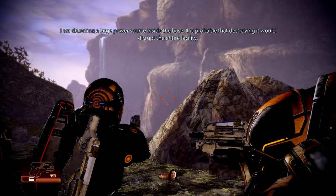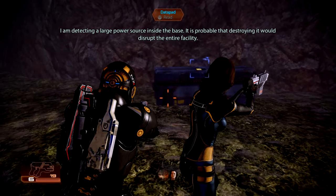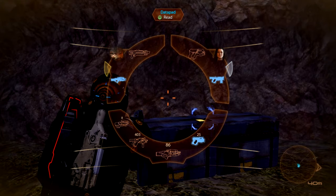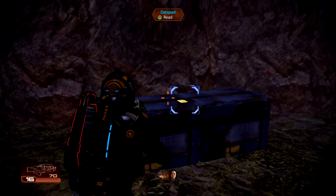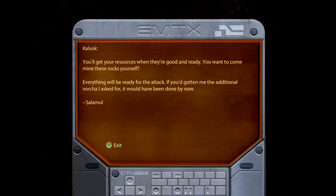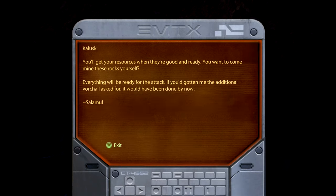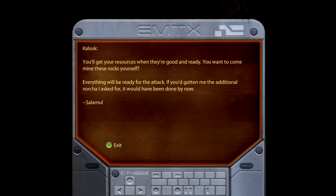I'm detecting a large power source inside the base — it's probable that destroying it would disrupt the entire facility. Here's a data pad. Kalisk: 'You'll get your resources when they're good and ready. You want to come mine these rocks yourself? Everything will be ready for the attack. If you'd gotten me the additional Vorcha I asked for, it would have been done by now.' And it's signed Salamule.